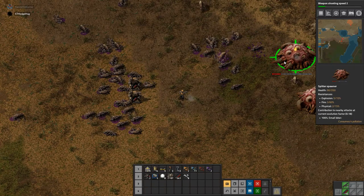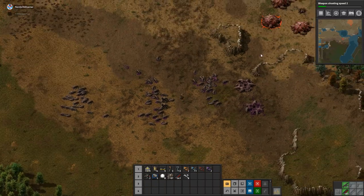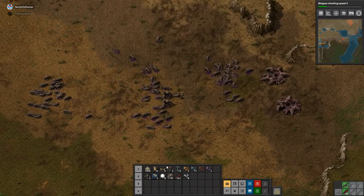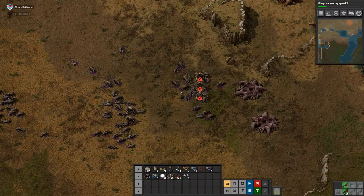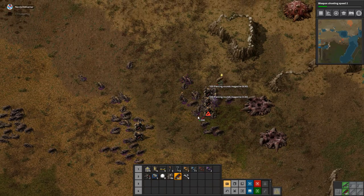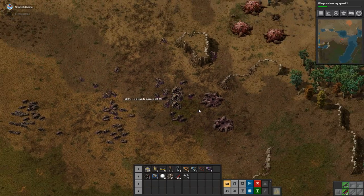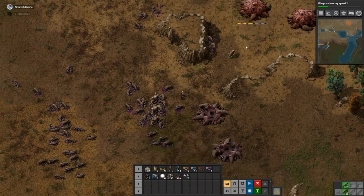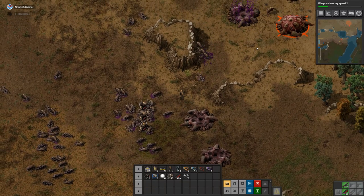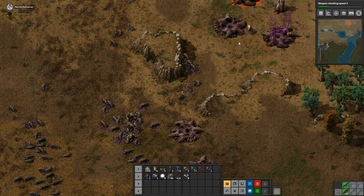I'm going to start them down here, I think. Oh man — it's annoying when they have worms protecting them. Not fair. Well, they don't have machine guns. No, that's true. Worms outrange the turrets — certainly the bigger worms do.